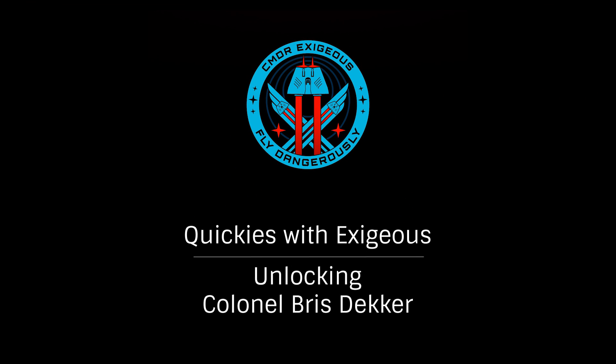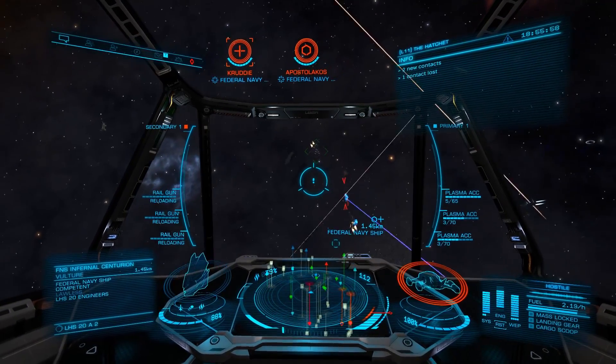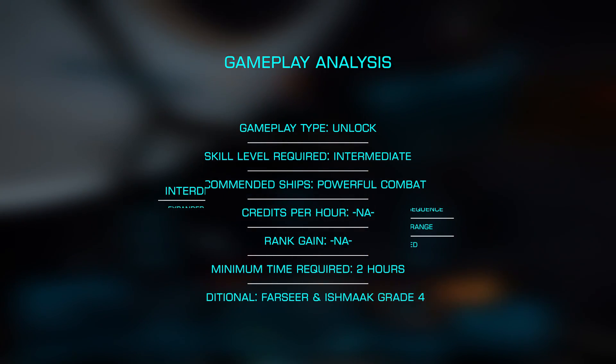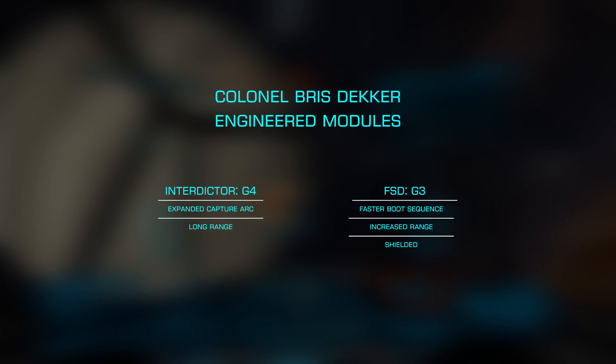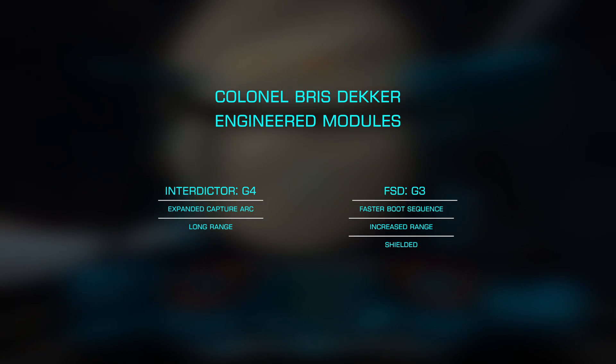In this Quickie with Exegius, we'll look at unlocking the Engineer Colonel Briss Decker. Responsible for Grade 4 frameshift drive interdictors — the highest, as there is no Grade 5 — she is significantly less important than almost all the other Engineers. Engineered interdictors are very useful to PvE and PvP pirates alike, so she is not without her uses.